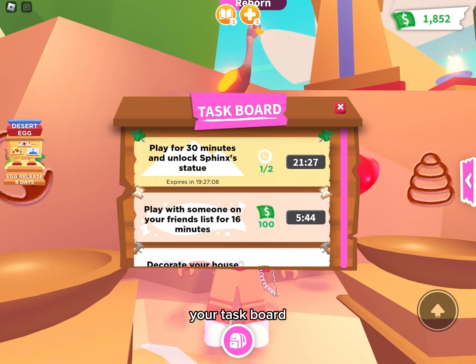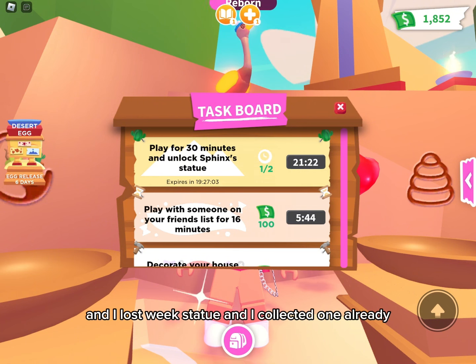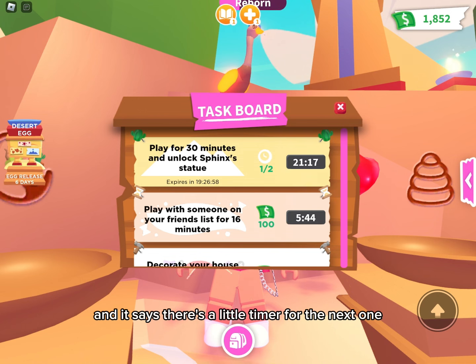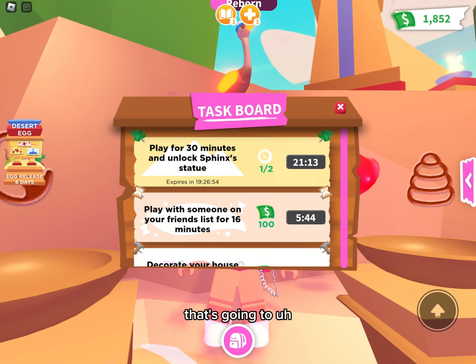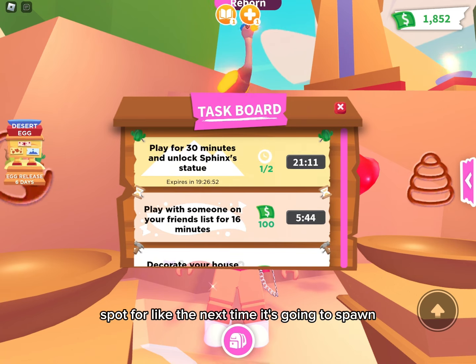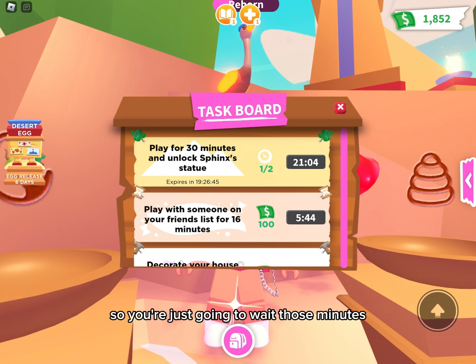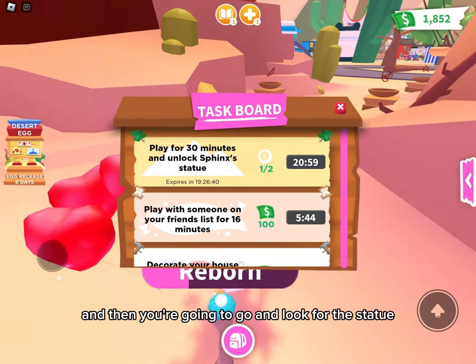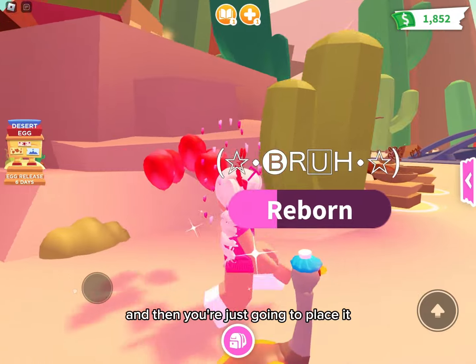If you tap on your task board you will see it says 'play for 30 minutes.' I already collected one — the spiky statue — and it shows a little timer for the next one that's going to spawn. For me it's 21 minutes, so you're just going to wait those minutes and then go look for the statue.